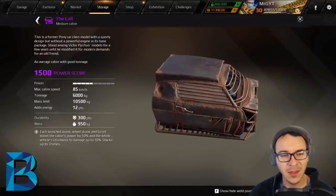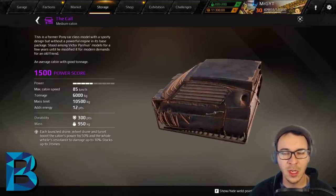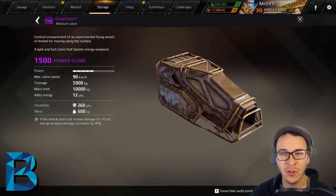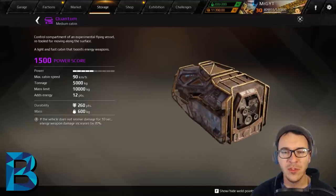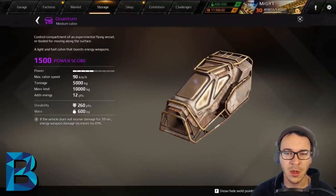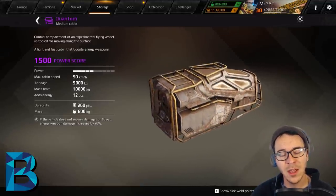The Call is a medium cabin that goes faster the more drones you launch — turrets are also boosted. If you're a cobra turret dropper or running drones, this thing will go ridiculously fast, but it's just good for that and nothing else. The Quantum used to be meta before other cabins took its job — small size, easy to build with, and if the vehicle doesn't receive damage for 10 seconds, energy weapon damage increases by 20%. That almost never happens, but it's a solid B-plus cabin.